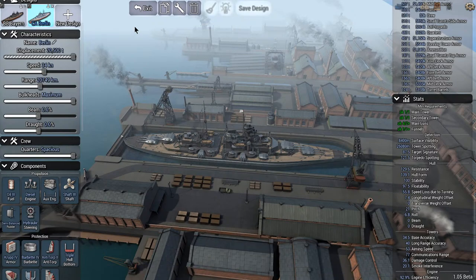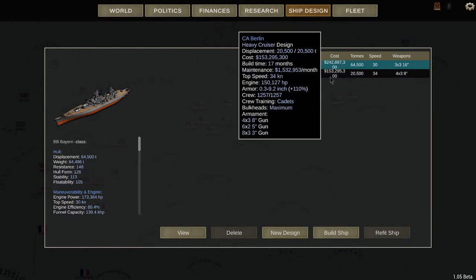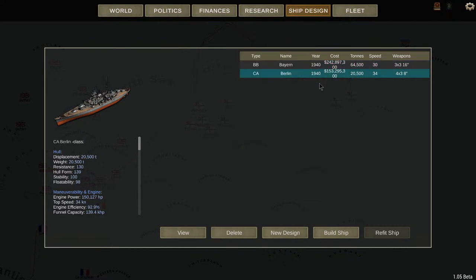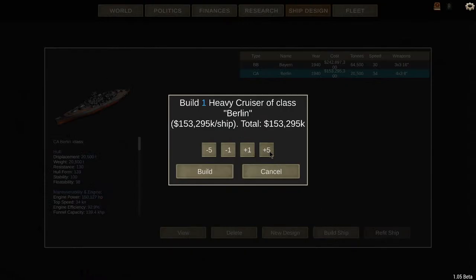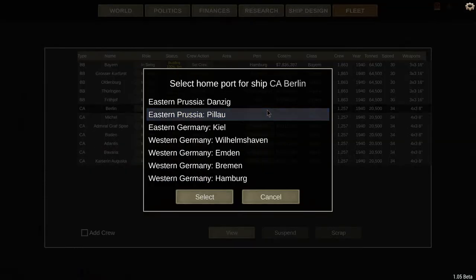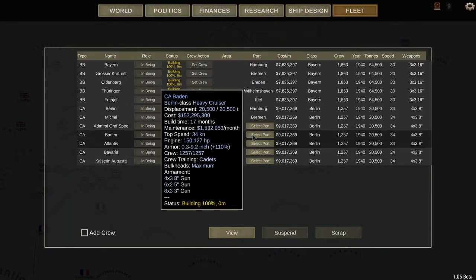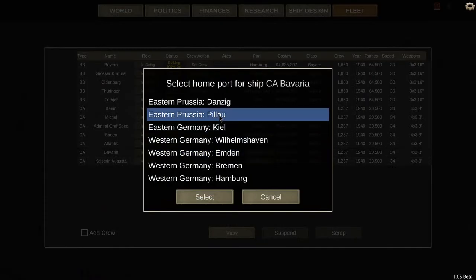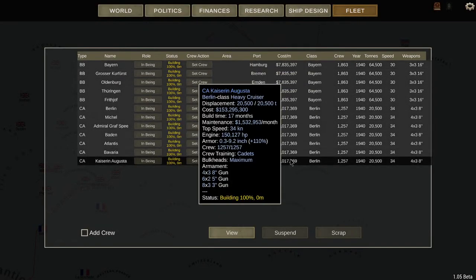That's the maximum tonnage. A Berlin class heavy cruiser — we'll see how it goes. These cost only $100 million less than our battleships, so they're really expensive for their size. We'll build 7 of them: Hamburg, Bremen, Emden, Wilhelmshaven, Kiel, Palau, and Danzig — each port gets at least one heavy cruiser.